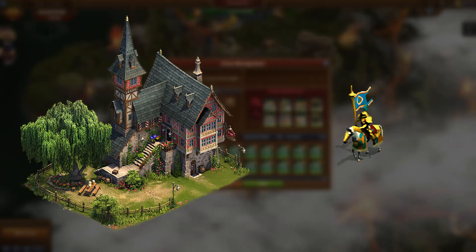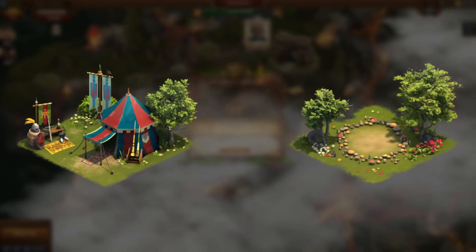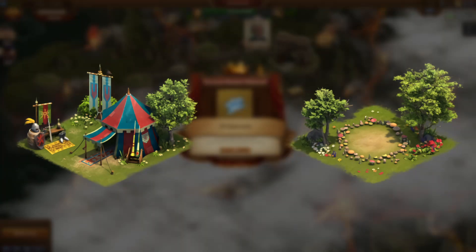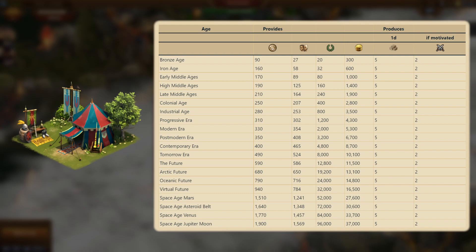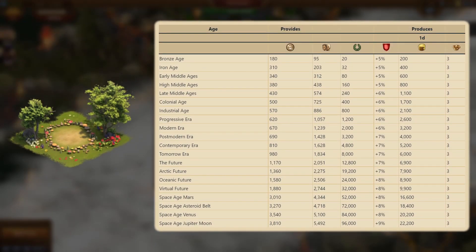It also has the added bonus of a little knight that will wander around your city. Additionally, there are two brand new buildings that you can win besides the tavern, and those are the Knight's Pavilion and the Flower Maidens, both of which are 2x2. The Knight's Pavilion will produce 2 units and 5 goods daily.